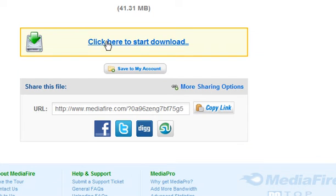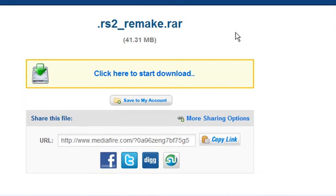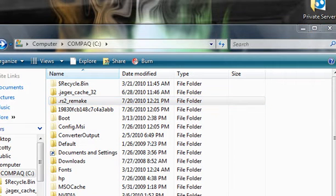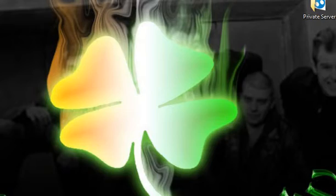Then go to Mediafire and go ahead and download it, because I uploaded this so everybody can play it. Once it's done downloading, most likely it's on your desktop. So just go back to your computer, whatever your username is, and make sure that the old folder is deleted. If it's not, then go ahead and delete it now. Bring the new one in here and you're good to go. Because if you try to run it with that issue, it'll just say something like 'please reboot' — because it says 'client has been updated' or whatever.